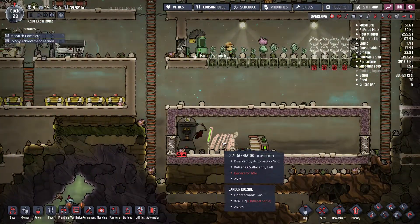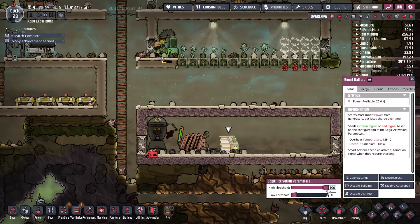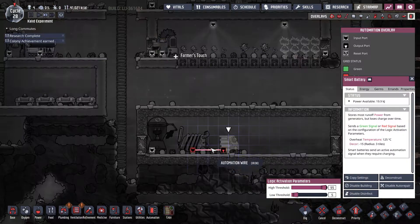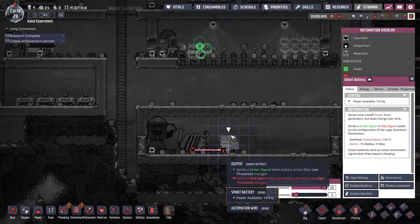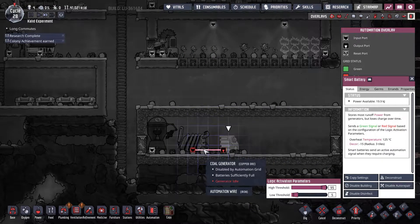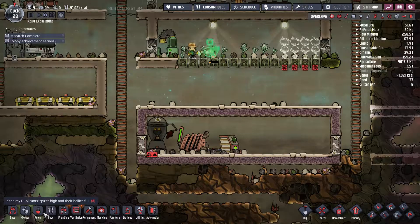Our coal generator is fully constructed and the battery is set up. My usual setting is: when it reaches 95%, it sends a stop signal so the coal generator stops on its own. That way it doesn't consume coal or generate heat, and the battery powers the system. When the battery drops to below 5%, it starts the generator again, which powers back up and charges the battery.